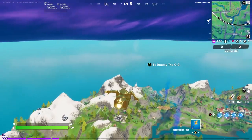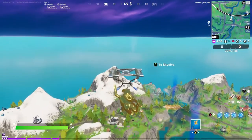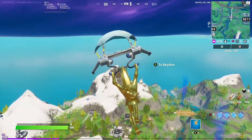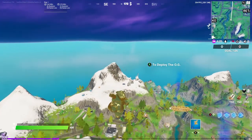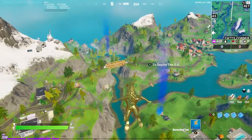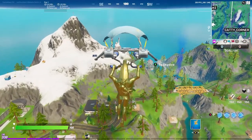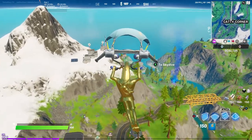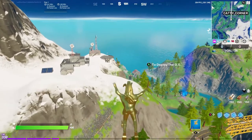We're just going to land at the Weather Station first, up on the mountain. Make sure to carry heals whenever you're doing these XP routes, because you could get stuck in the storm.